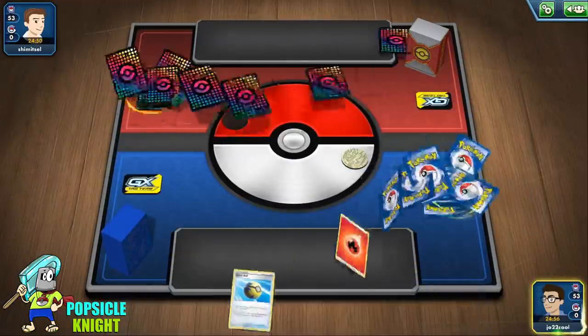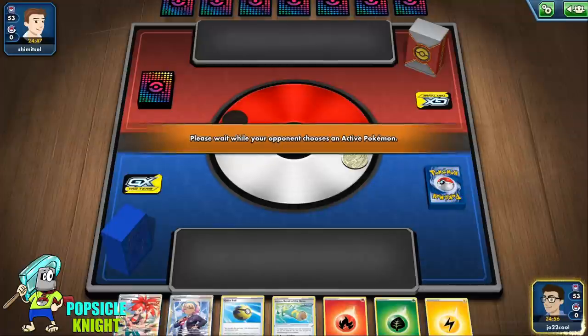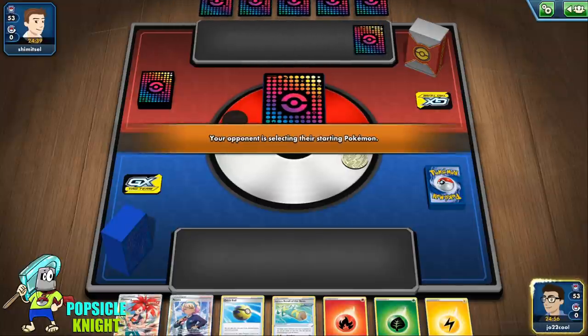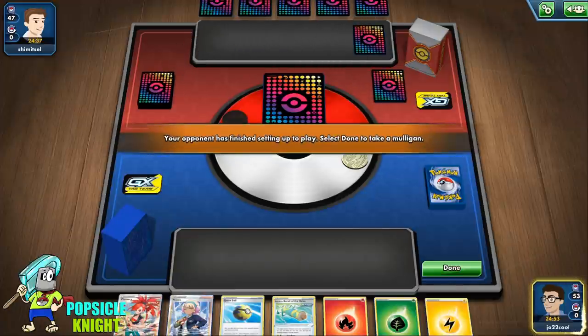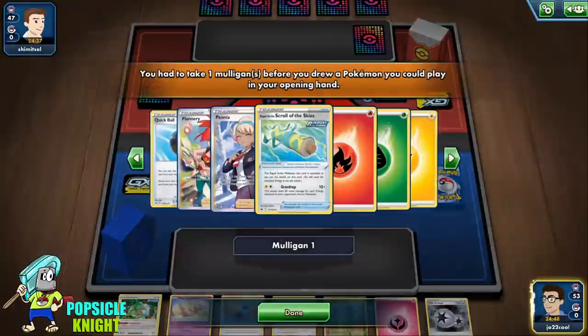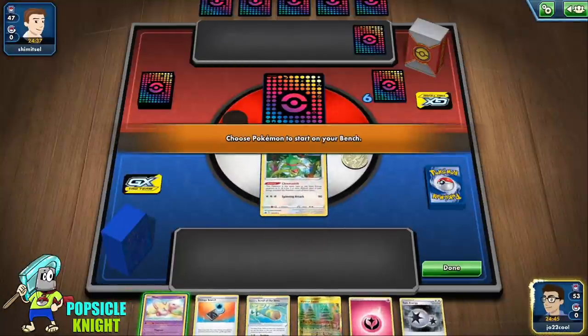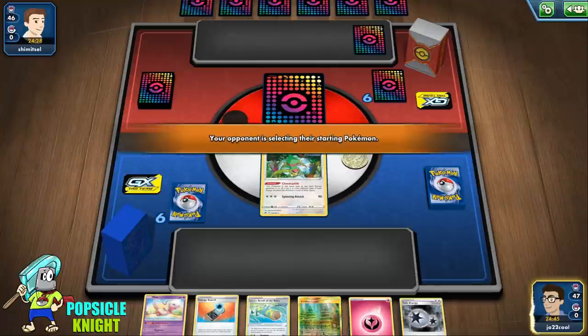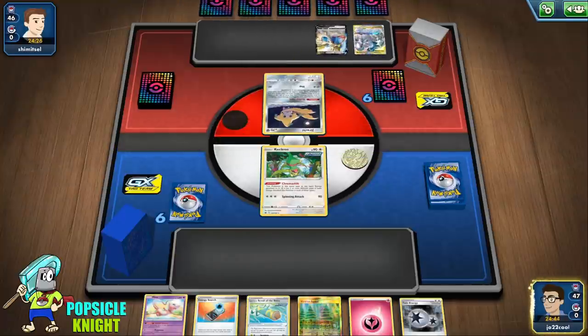I like going first with this build, especially if we can set up a Kecleon, put a Lightning energy on it, have the Scroll of Skies, and then just find the energy we need to hit for weakness. We did have to mulligan but we do start with a Kecleon. I much prefer having Snorlax though, because for early setup I really need to draw into more cards.